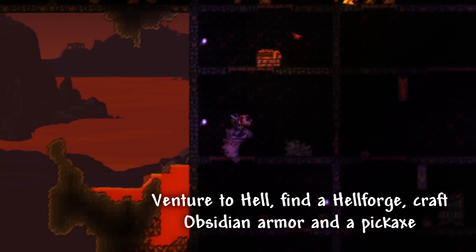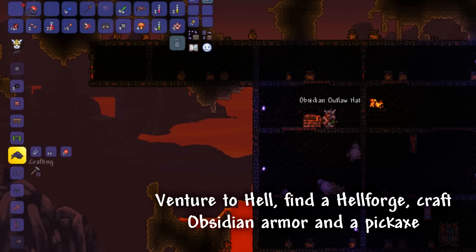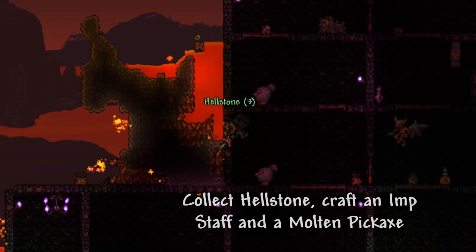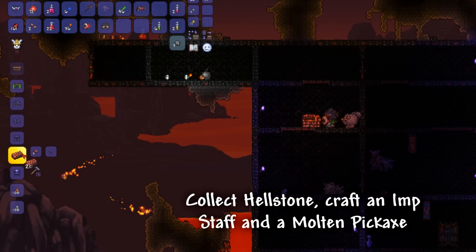We can now venture down to Hell, find a Hellforge, and craft Obsidian Armor as well as a Pickaxe. After gathering some Hellstone, we can now upgrade to an Imp Staff and a Molten Pickaxe.